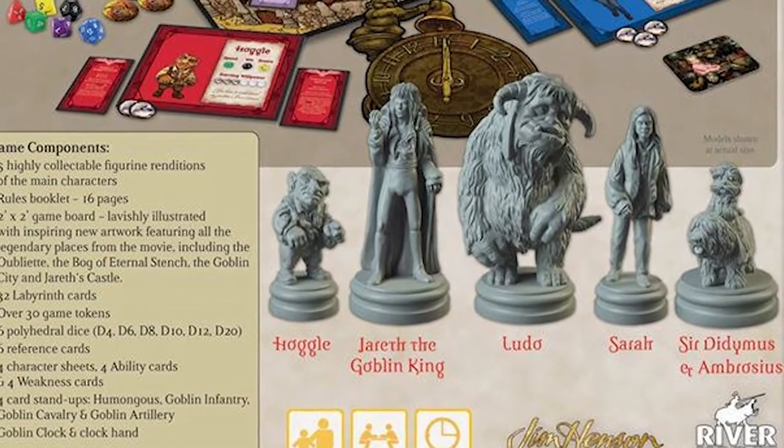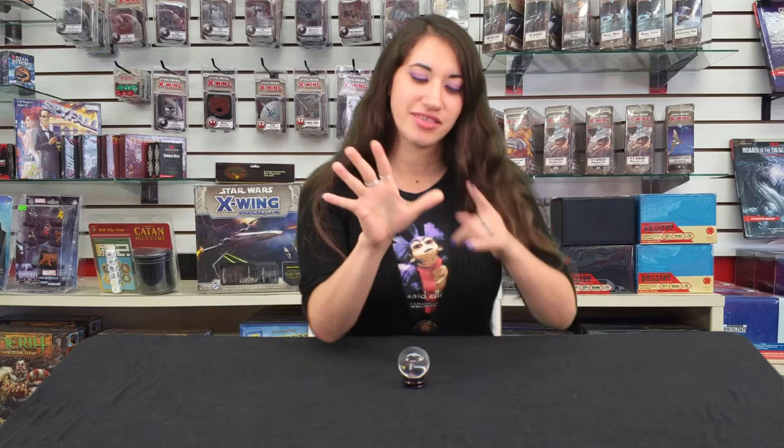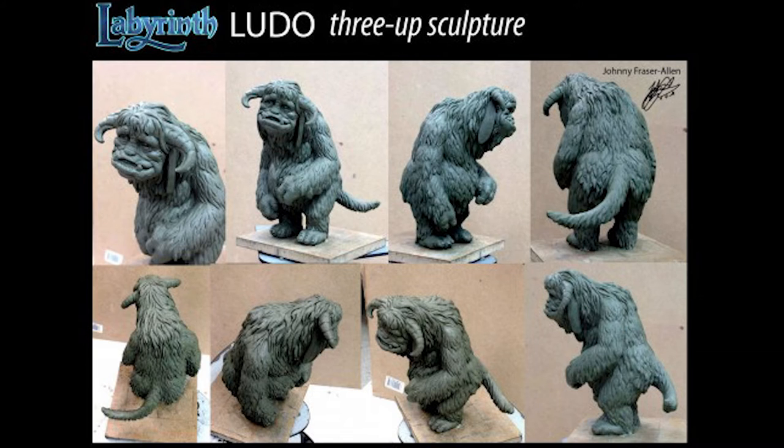The Labyrinth board game is going to be a four-player game, but they're going to give you five minis. The fifth mini is going to be Jareth the Goblin King. You don't get to play Jareth, because he does whatever he wants and he moves the stars for no one. If you're into minis and painting minis, this is going to be a treat, because the sculpts on these are pretty awesome and you get to paint them if you want to.